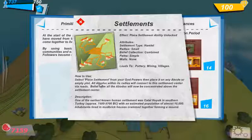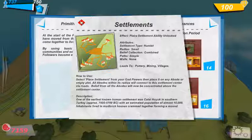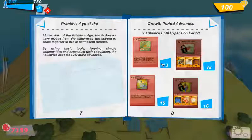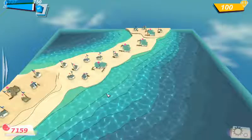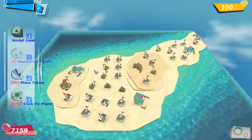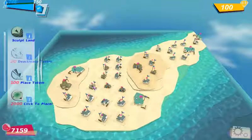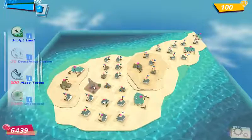How to use it? Select Place Settlement. I think those would be the houses that this statue will collect the faith from. But if I select that above there, because that's one of the old ones, I only get like 15 faith points from that. So I'll put that there.